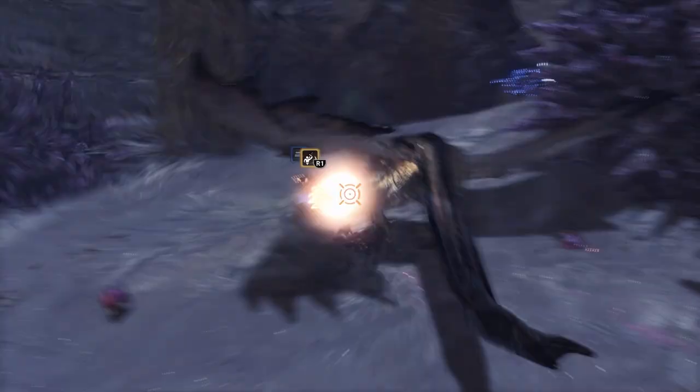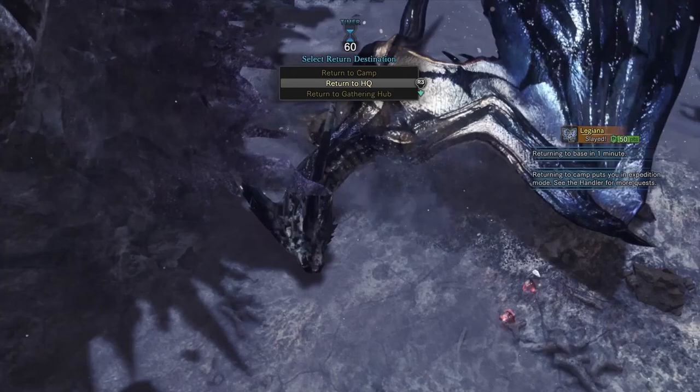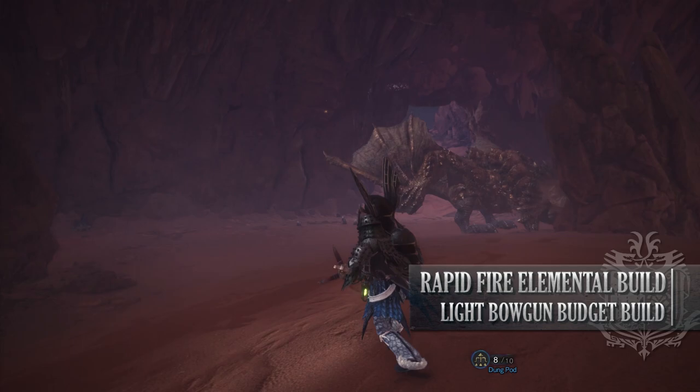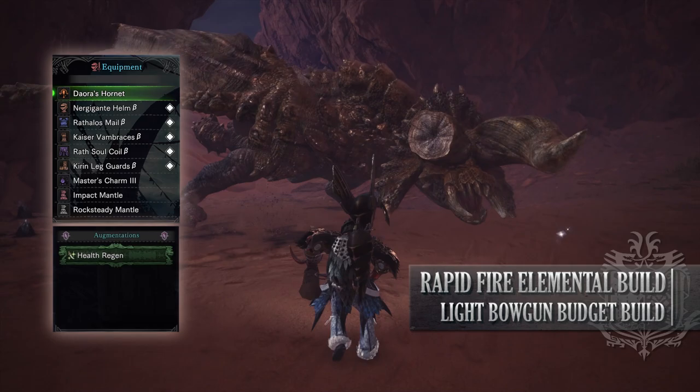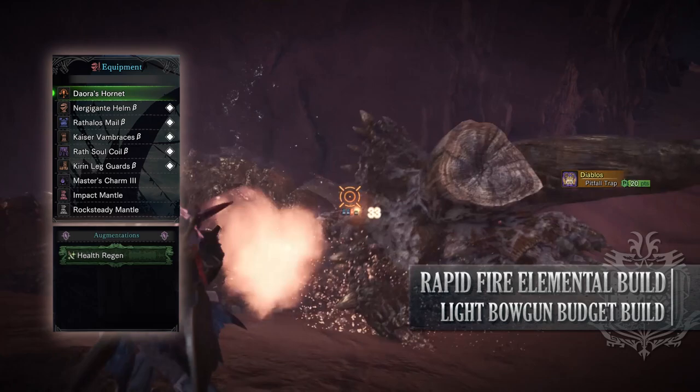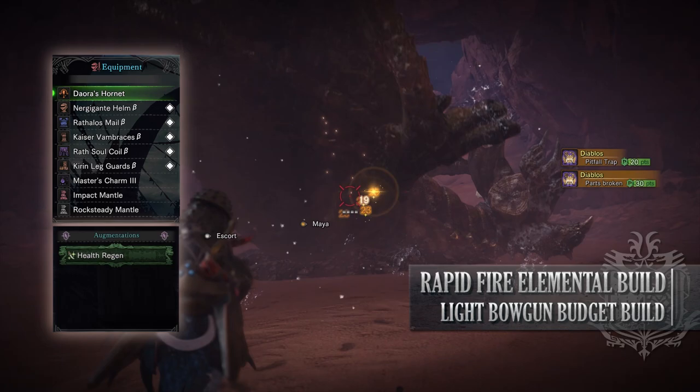Let's move on to the next build, which is for the Light Bowgun. This is a DPS build that utilizes weapons that have rapid fire elemental ammo, so it's an elemental DPS build. For this, you'll need the Nergigante Helm Beta, the Rathalos Mail Beta, Kaiser Vambraces Beta, the Rath Sol Coil Beta, and the Kirin Legguards Beta. I'm also using the Master's Charm 3, and for my weapon I'm using the Diorama Hornet Light Bowgun with a health regen augmentation on it. The Diorama Hornet has rapid fire ice ammunition attached to it, so that is going to be my primary ammo used with this build.